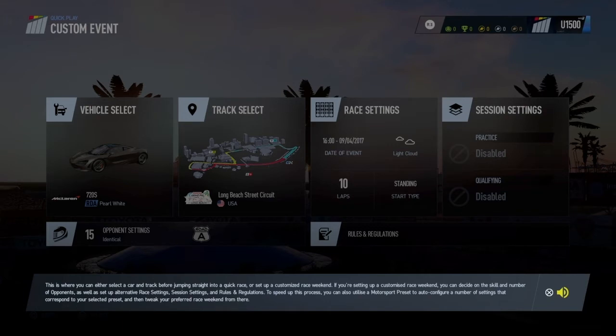This is where you can either select a car and track before jumping straight into a quick race, or set up a customized race weekend. If you're setting up a customized race weekend, you can decide on the skill and number of opponents, as well as alternative race settings, session settings, and rules and regulations.